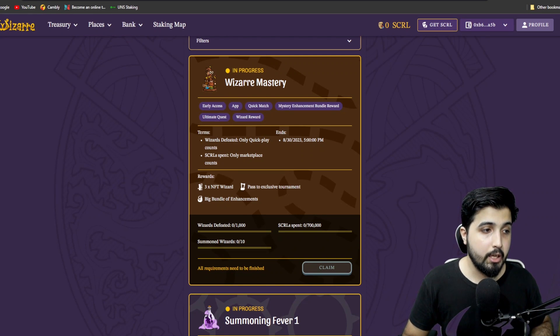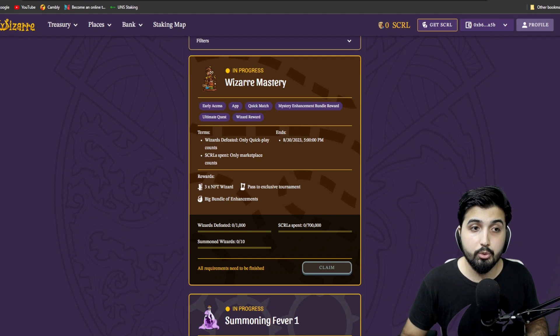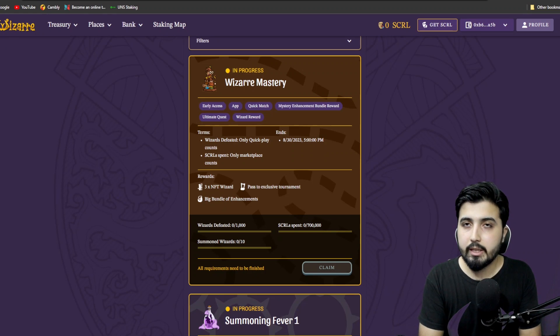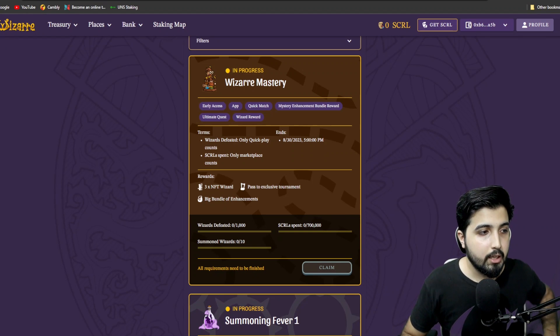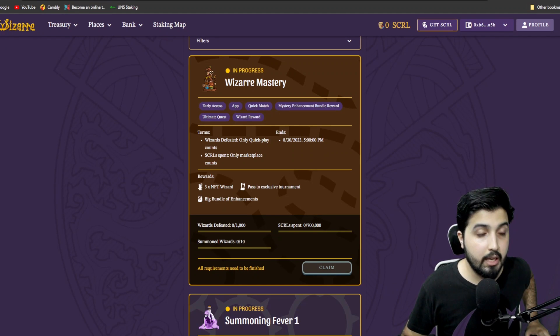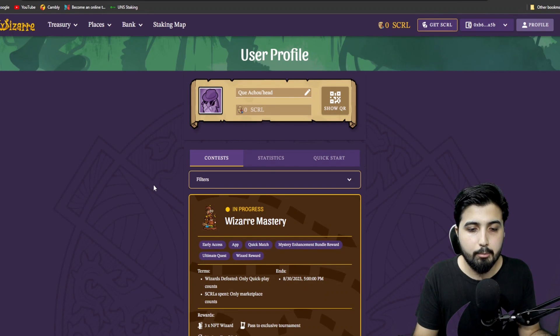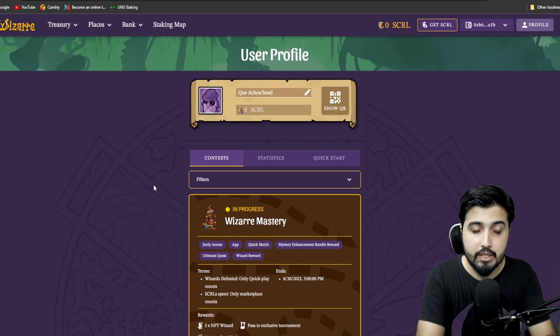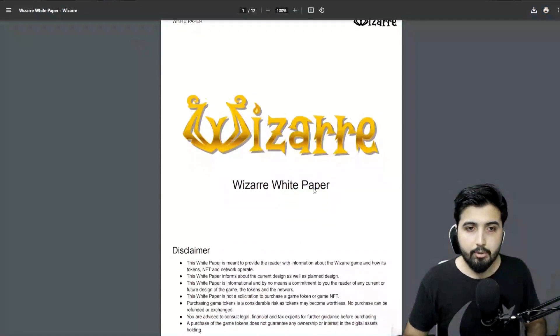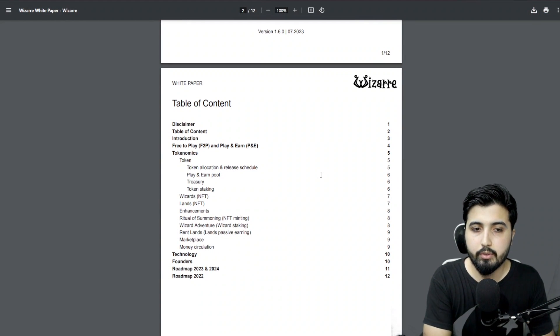We also have incoming tournaments where you can earn rewards, and you can sell items on the NFT marketplace — another way to earn as the project becomes more popular and assets gain more value. You can participate in giveaways on social media and live stream giveaways — all links in the description. These are the ways to earn right now, even before the play-and-earn mechanism is introduced. So already, before that function is injected, we have a lot of ways to earn.